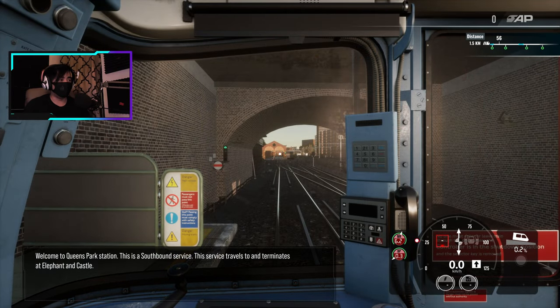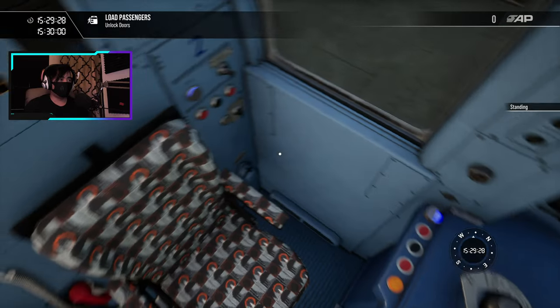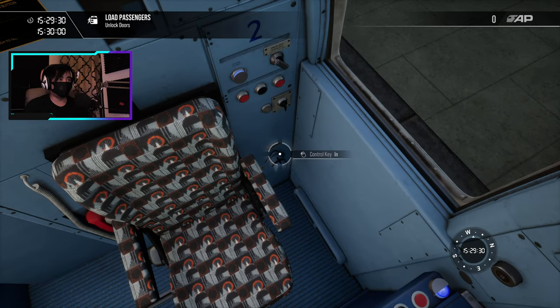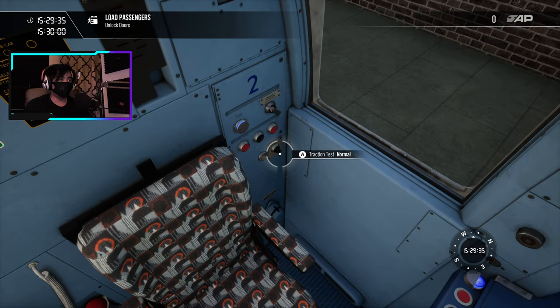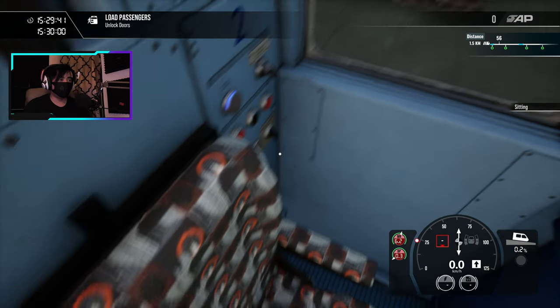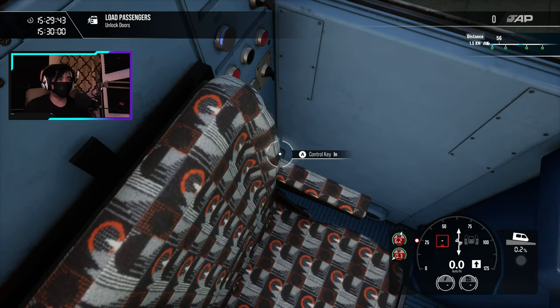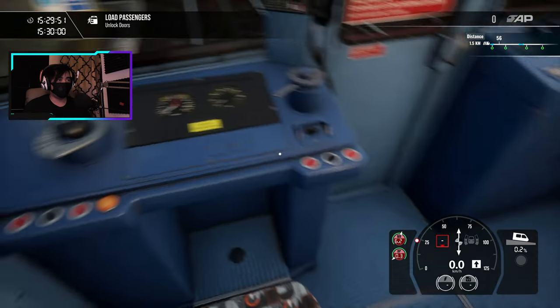Right, we are back. To start this train you actually need to do very complicated stuff — that's how the London Underground works. I'm going to try to do it now. The control key is in but it doesn't give me an option... I guess I have to use my mouse for this.